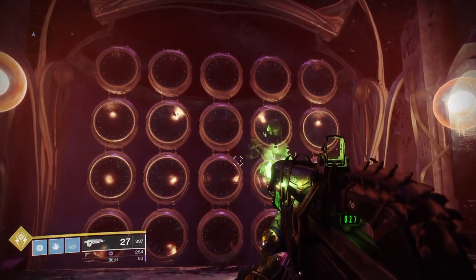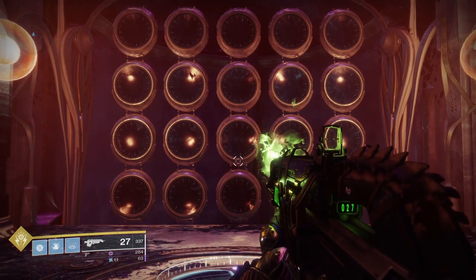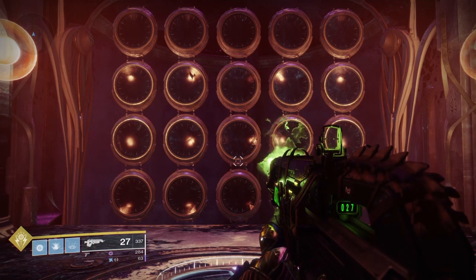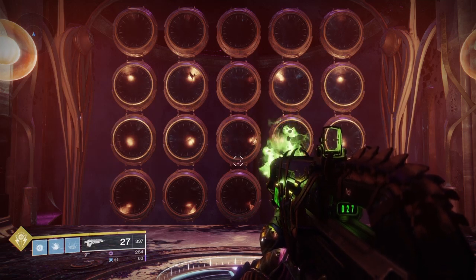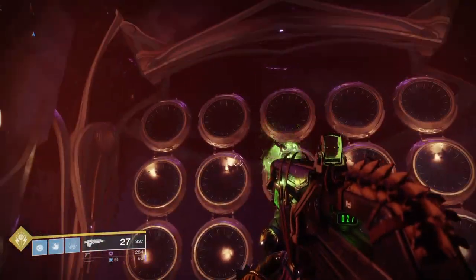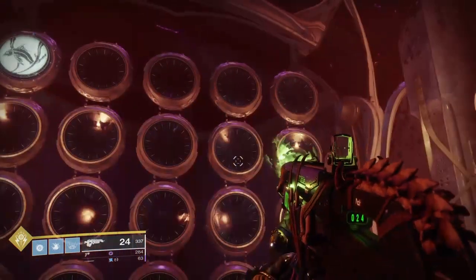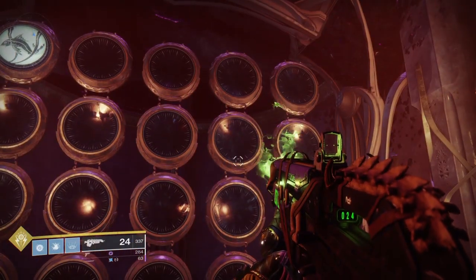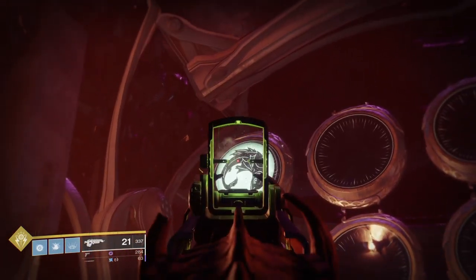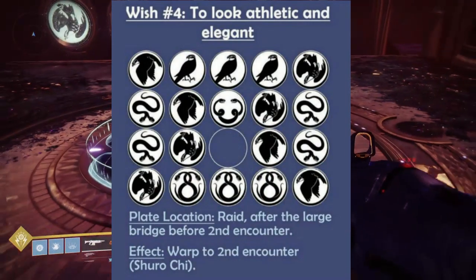For those that are new to Destiny, I got your back. I'll be leaving a link down below where all of the different codes are, so you can jump to any encounter. But for today, we're going to be jumping into the second encounter against Shuro Chi. The codes that I'm going to input are going to be quite lengthy — you basically shoot at each one of these tiles and it changes each time you shoot it to a different picture. I'll be leaving a link down below, but right here I'm going to show you the exact code you're going to input in order to get to the second encounter against Shuro Chi.